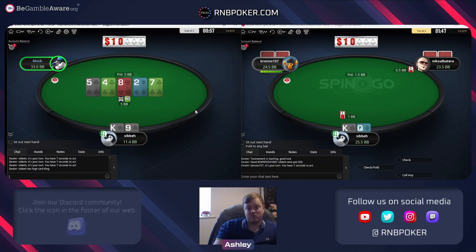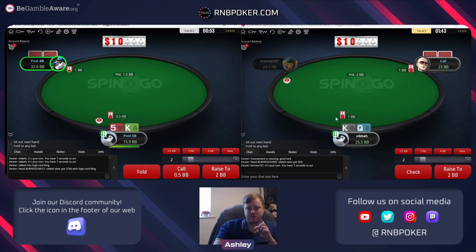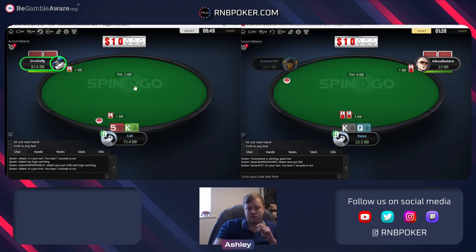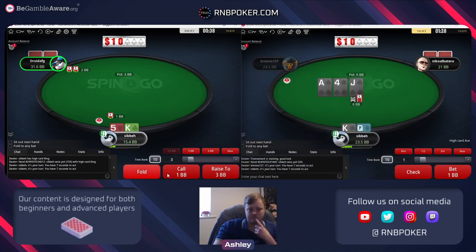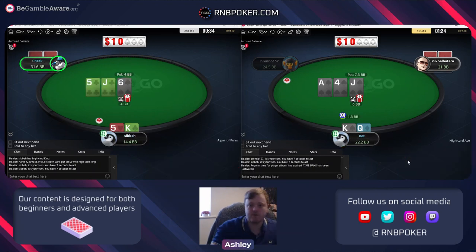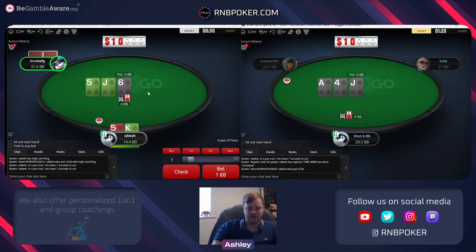We still even just win, which is incredible - we should never win when we check there, so that's a nice result. But in general we can probe against random people way more than theory because they're not protecting their flop check range enough, and we should very often fire through on the river. This was just a very specific river card. A very small sizing gets the job done - folds out any complete air balls, we can obviously continue if there's any raise anyway.